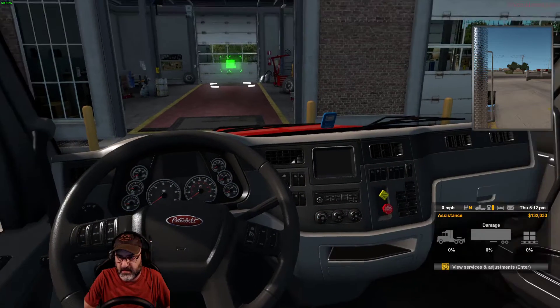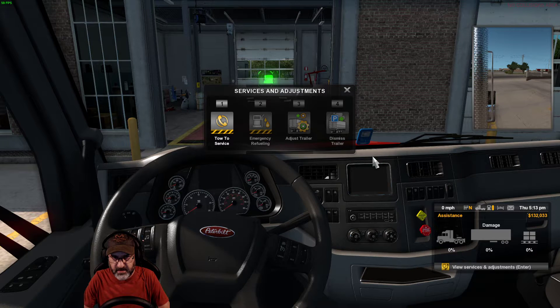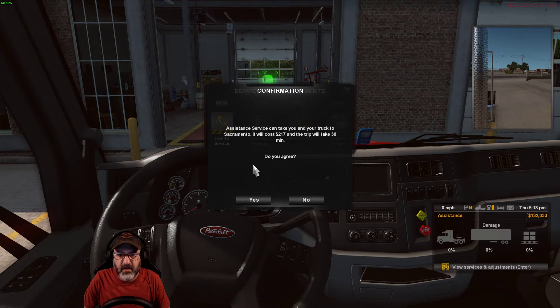Oh, hold on a second. So hitting Enter brings up that screen. Assistant service can take you and your truck to Sacramento. It will cost you $200 and the trip will take 38 minutes. Do you agree? Yes.